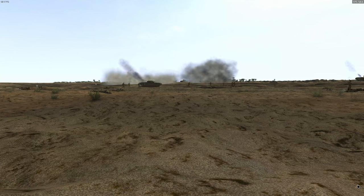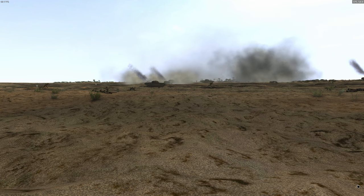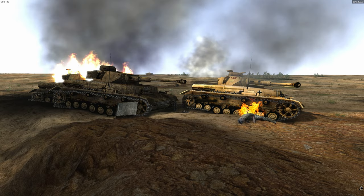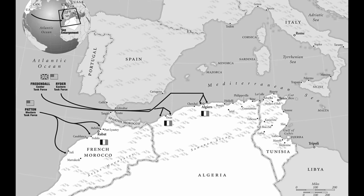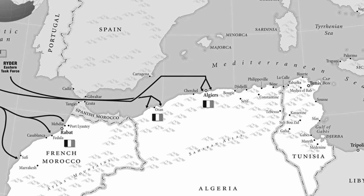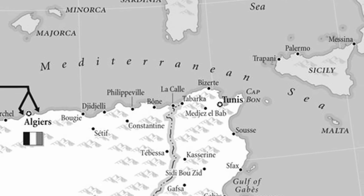November 1942. After being pushed back all the way to Egypt, the Allies' situation is starting to improve. They have defeated the German Africa Corps during the second battle of El Alamein and forced them to retreat all the way to El Aguila. Shortly thereafter, Operation Torch landed British and American troops in the French North African colonies, Morocco and Algeria. The Africa Corps was now also threatened from the west. Thus began a race for the important port of Tunis and the defensible terrain in Tunisia.